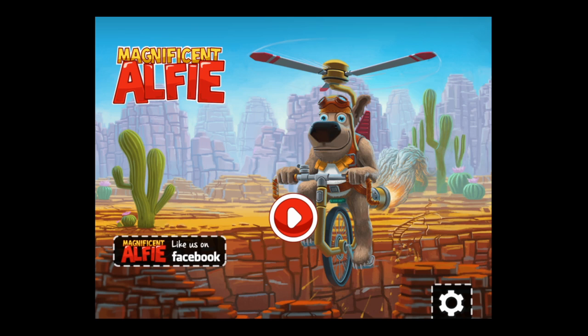CrazyMikeSaps.com with an iPad app video demo for Magnificent Alfie HD. Help Alfie escape the circus by flying away on his aerial unicycle through the desert skies, avoiding dangerous obstacles like cactus, rocks, and cannonballs. To get into the gameplay, simply tap on the big red play button in the center of the screen.